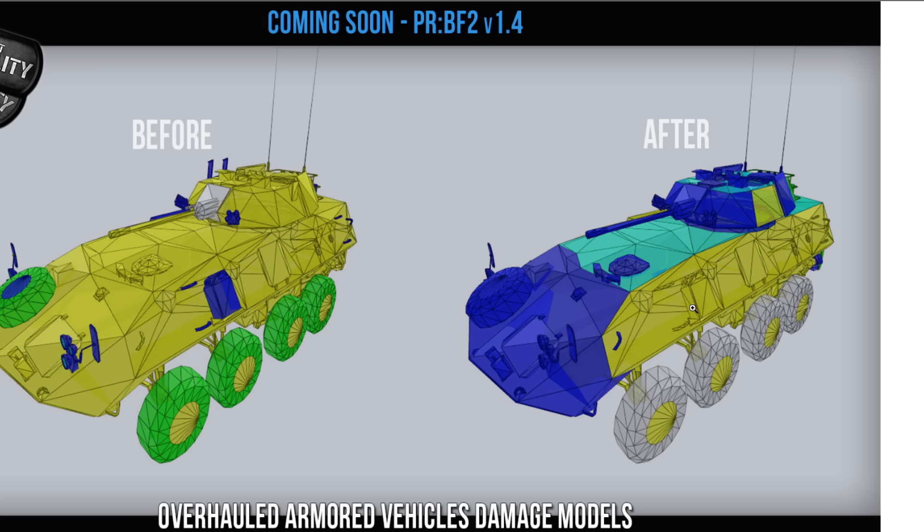This is the before and the after. If blue is indicative of low HP or easily armor-pierceable, I figured the front of an APC would actually be the most armored, but maybe I'm crazy.